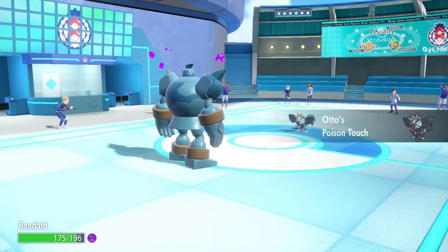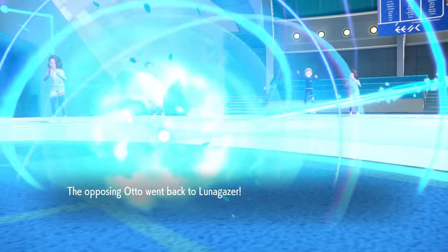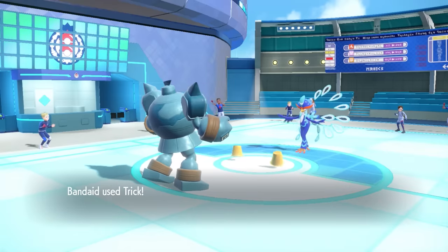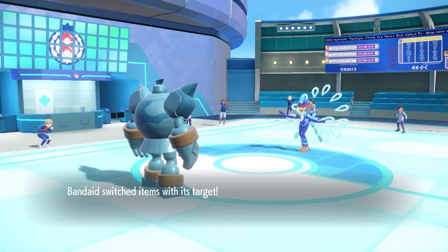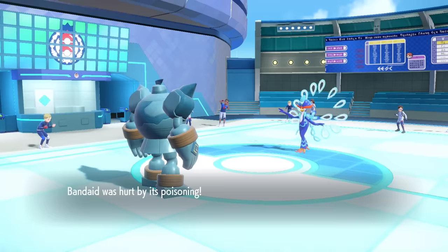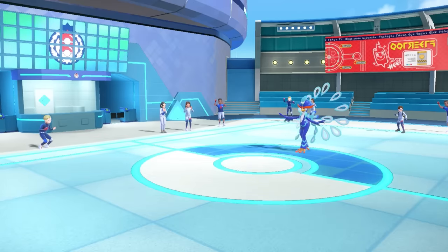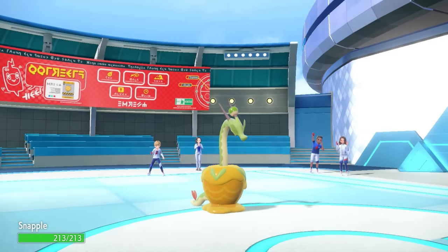The U-turn ends up activating the Poison type, which is actually good intel — it means this thing is not going to be Prankster, so it likely won't be running a Swagger Mirror Herb kind of setup. In comes the Duck on the Trick. I figure giving it a Choice Band makes it more predictable, but I really don't want a dance battle with the crazy Toad Duck. I'm going to switch out and save Golurk for later for potential Stealth Rock and as a check to things like Jolteon. Now it's a great opportunity to bring in the greatest Apple of all time.